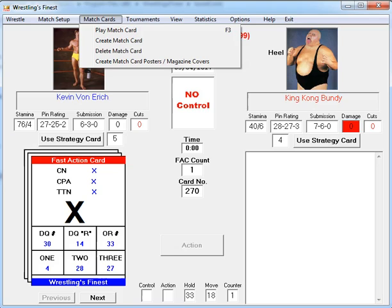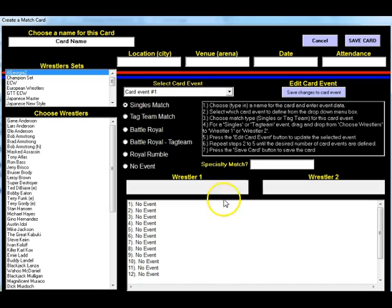You'll click Create Match Card. Here we are at the Create Card main screen. What Gary's done is put the directions right here, and we're just going to follow them right through. We're going to choose a type, enter a name for the card, and enter an event date.